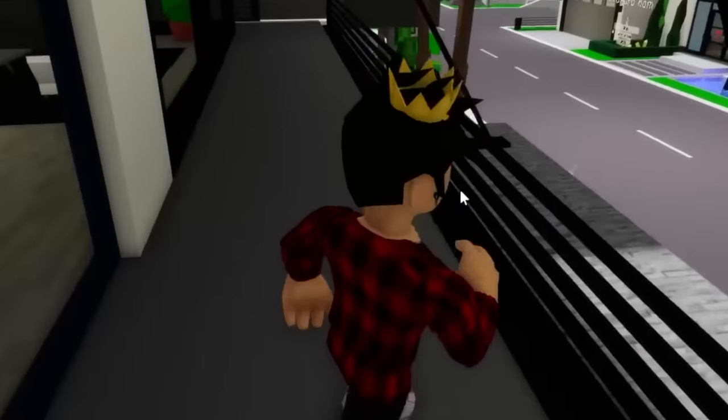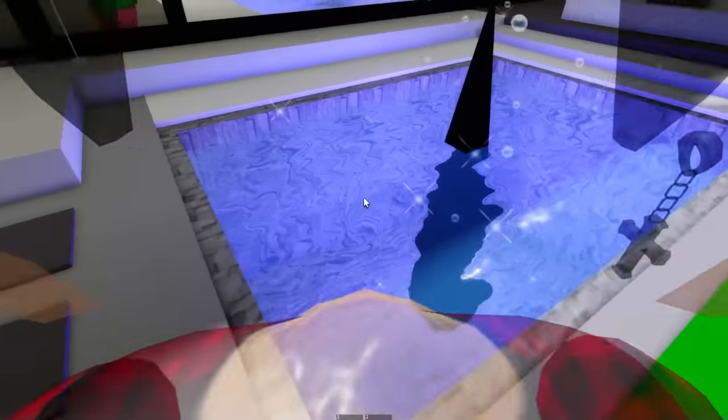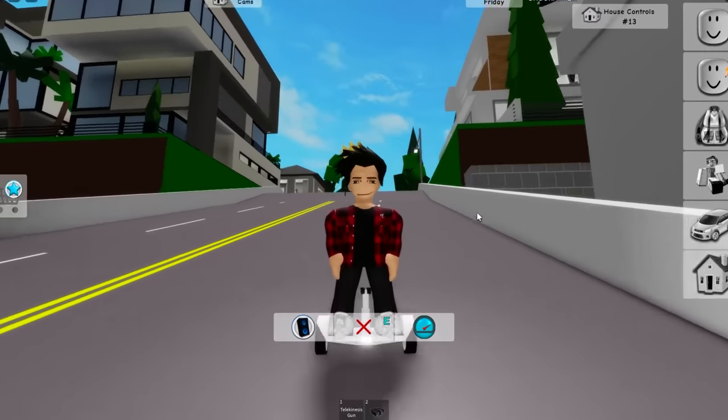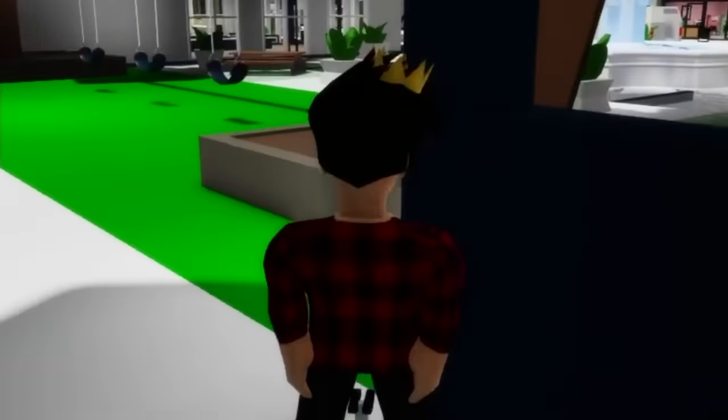Let's take a look at the balcony. This looks great! Something cool that this place has is this water fountain in the front. It has a bit of a weird pointy design, but it's nice nonetheless. I'm thinking right now about just trolling some people with that gravity gun — it's just really fun to do.